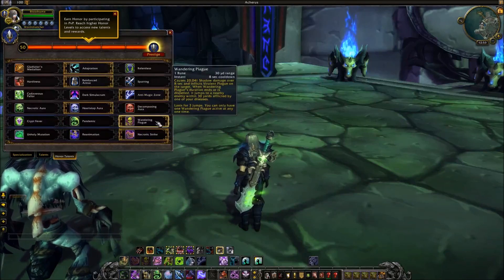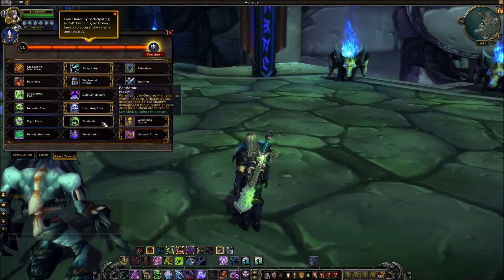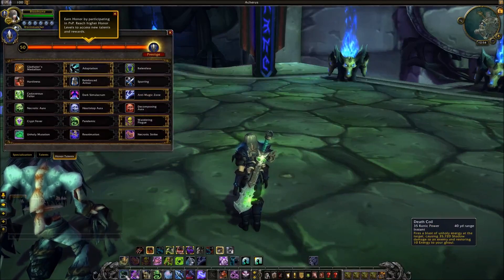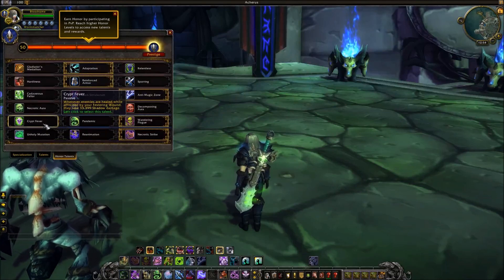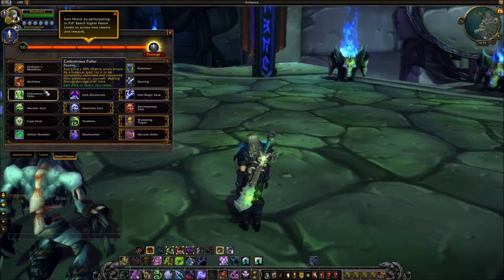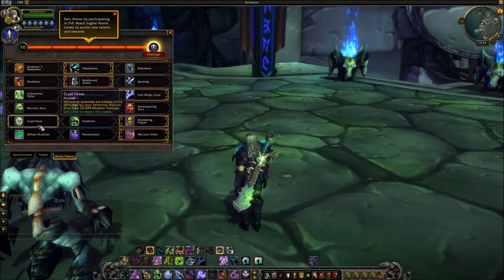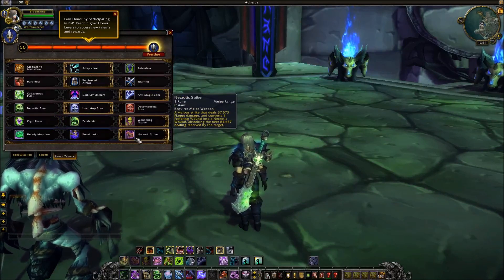As requested, Wandering Plague and Necrotic Strike. Wandering Plague lets you cast a Virulent Plague on the target instantly. I also looked at Pandemic — when you use Outbreak they take more damage — and Diseases Refreshed. There's also a talent where when enemies are healed while affected by Festering Wounds, they take 3.33k set of damage. That one is actually good if you're playing against healers in 3v3 or 5v5 — combined with Necrotic Strike you can really hurt healers. But since I mostly see DPS in arena on the alpha, I went with Wandering Plague anyway.